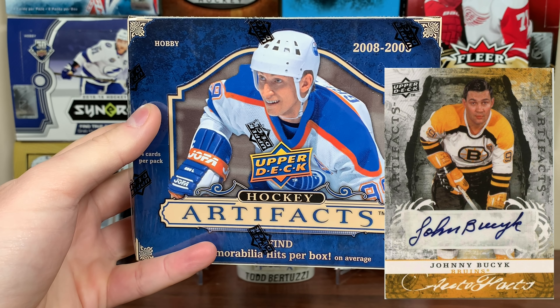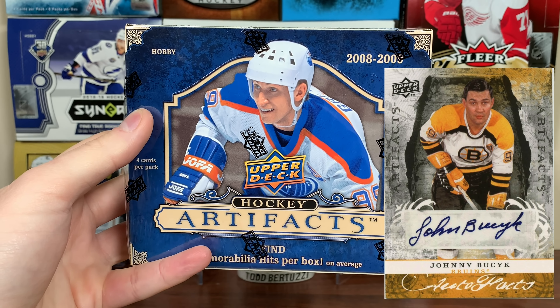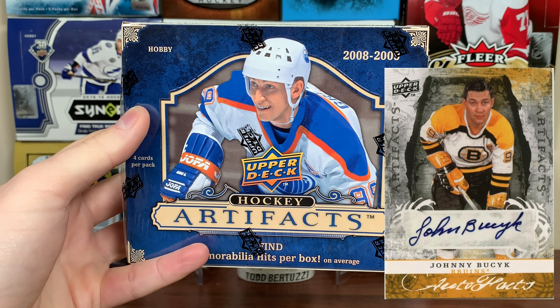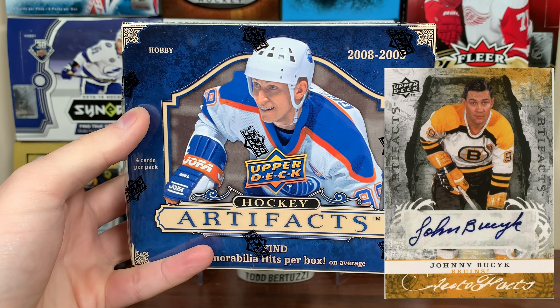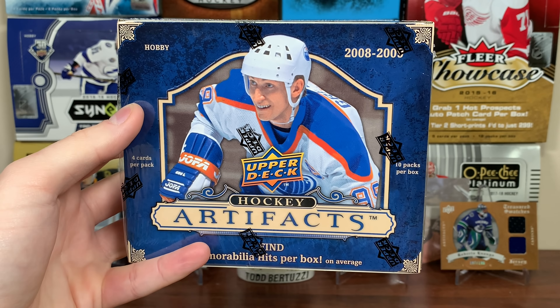Also, autofax. Huge checklist — there's 100 cards. You can get a Sidney Crosby or Alex Ovechkin or Bobby Orr autograph, or you can get a Robbie Earl autograph, or a TJ Hensick autograph. Wayne Gretzky's in there as well. Quite the big checklist. Don't get your hopes up for that.